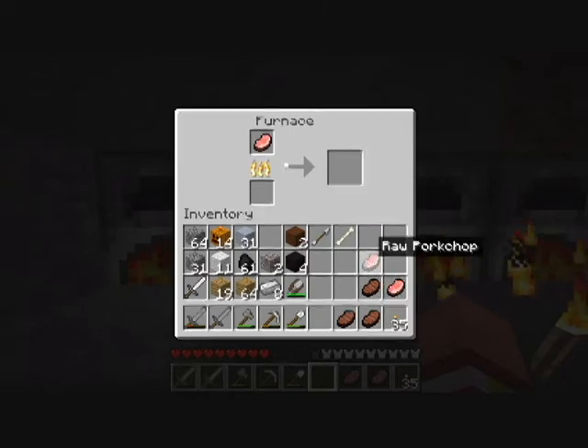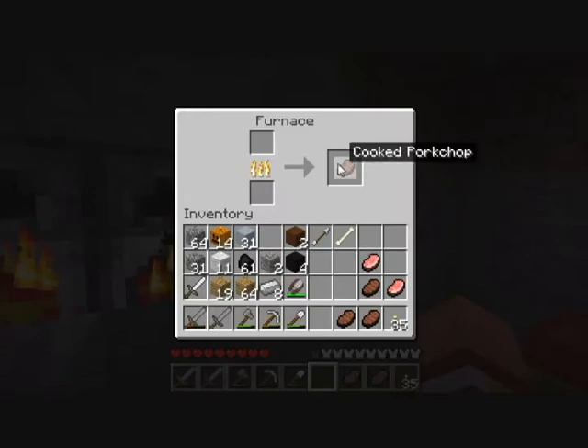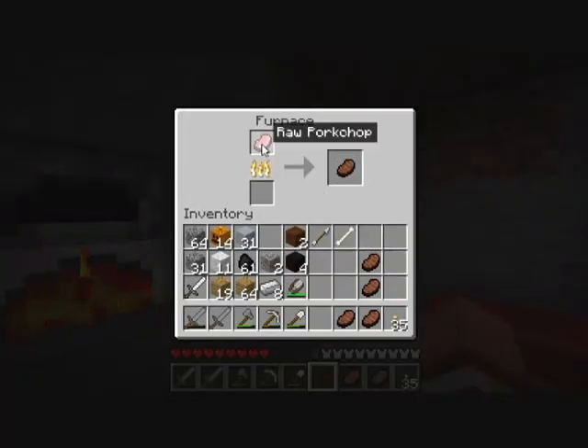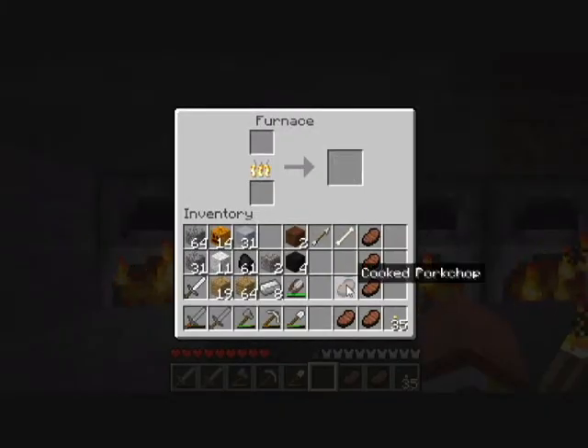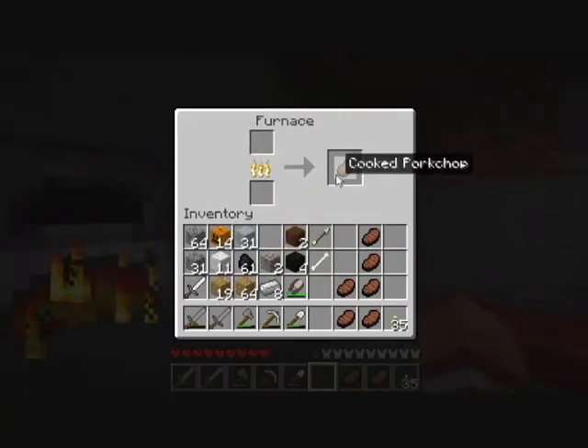Getting prepared to dig down in our shaft — that'll be fun. We'll definitely need more torches for that, need an awful lot of torches. Why aren't you cooking? There we go.